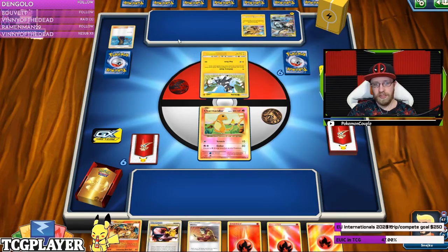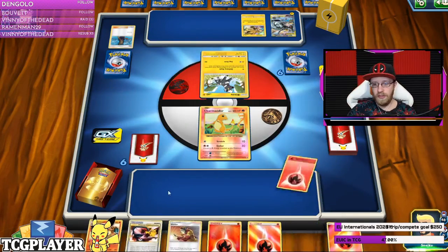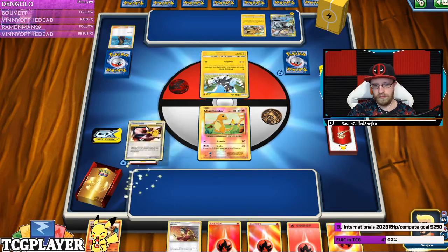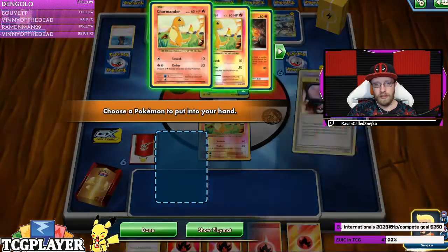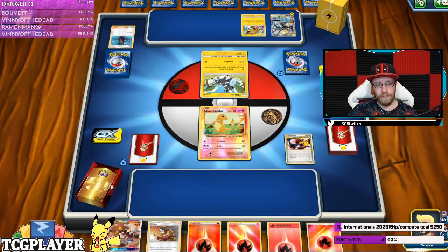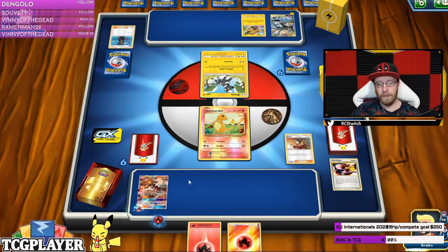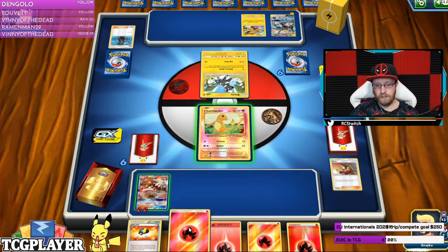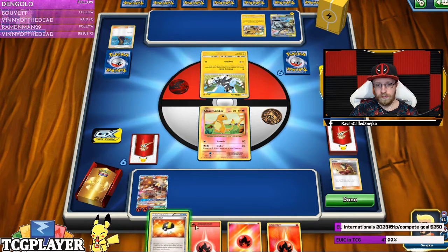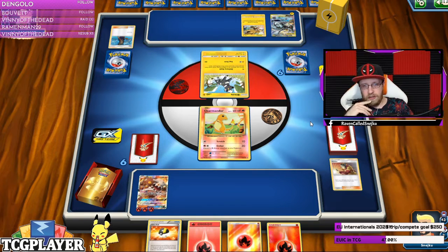We've got a Pikarom matchup — Zap Strike, Zap those. Let's play communication and just go. Welder one energy here, one two, and pass the turn. I can play the Ultra Ball later just to see what happens.